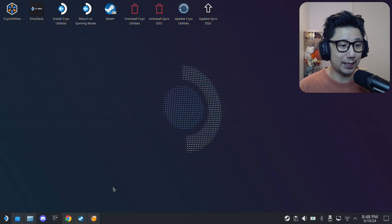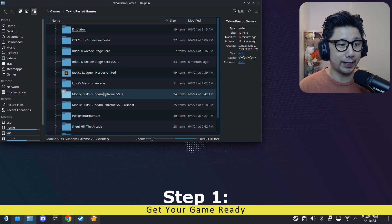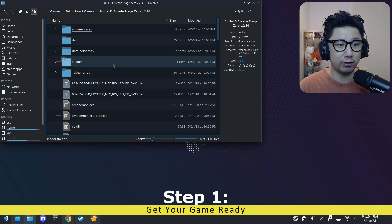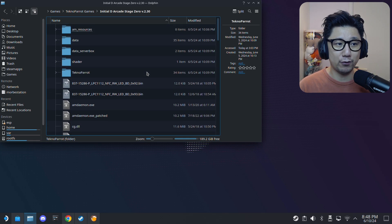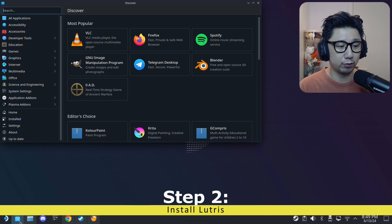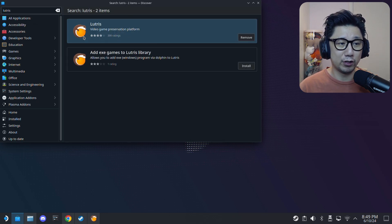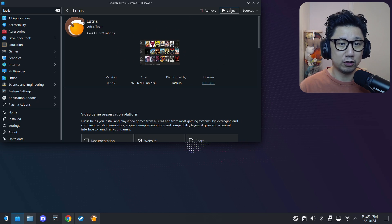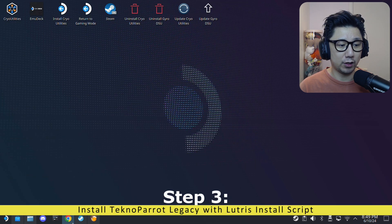Welcome back to the Steam Deck's desktop mode. The first thing you need is your game. I've got mine in a folder: Techno Parrot Games > Initial D Arcade Stage 0 Version 2.3.0. Make sure you have your own game — don't ask me where to get it. You'll also need Lutris, because we're going to install the emulator with it. Go to the Discover Software Center, search for Lutris, and install the orange beaver icon app.